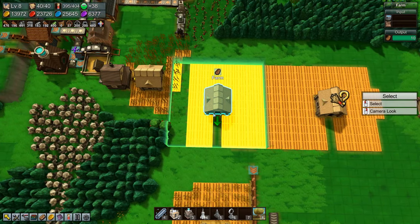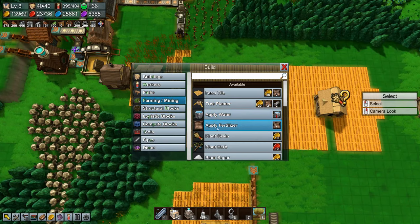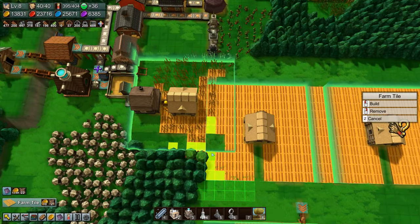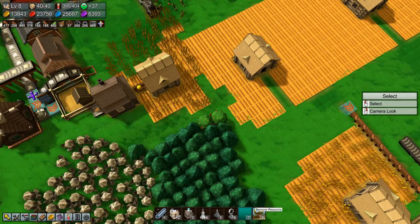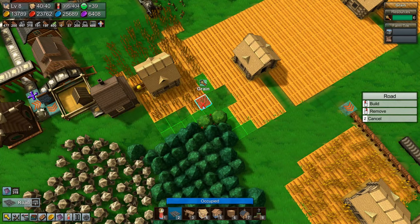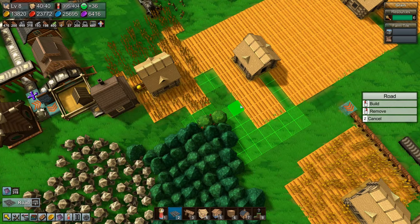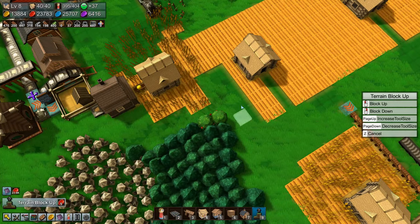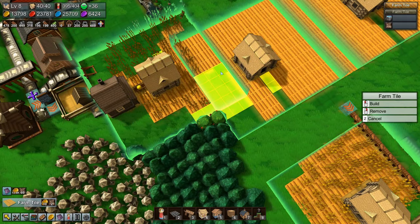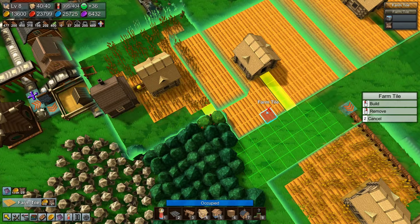Those two farms are all done — not quite, not quite. Farm tile, farm tile, farm tiles everywhere. There's something wrong there, so let's just delete these. I really want this to be level — there, good. We'll copy that, and there.